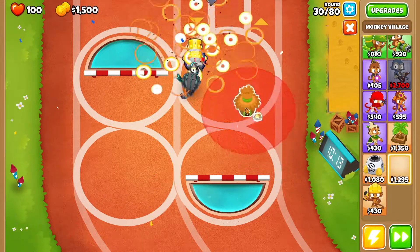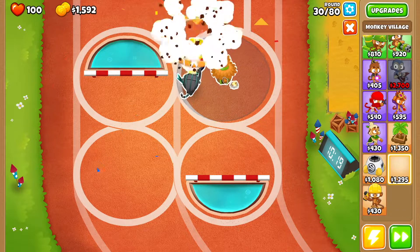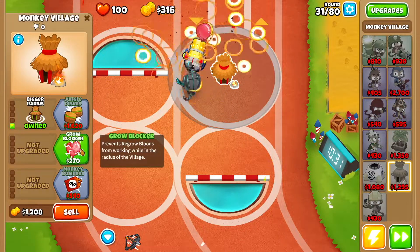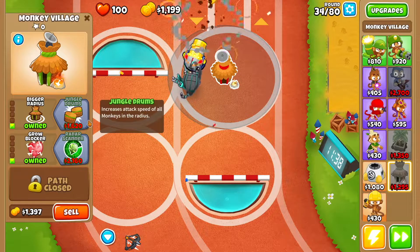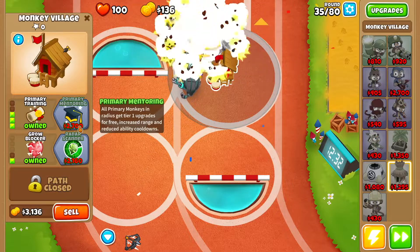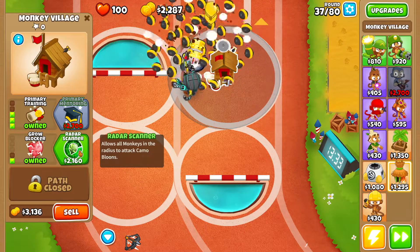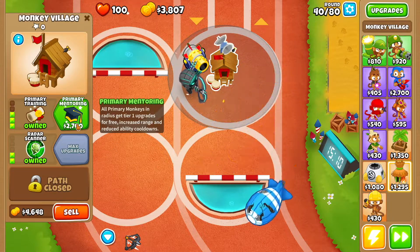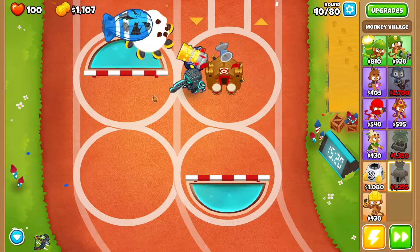Now what we want to do here is get ourselves a monkey village. We're going to drop the monkey village right here. We're going to go bigger radius, grow blocker, jungle drums, primary training, radar scanner, and then primary mentoring. Now don't worry about this, it'll do its thing.